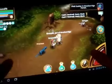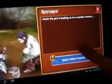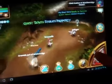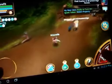Got an NPC here — a refugee giving me a quest. Let's return what the goblins have stolen. Let's see what else we have here.